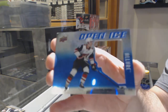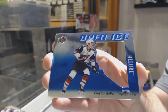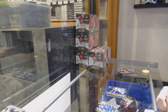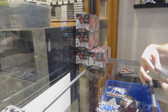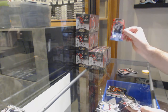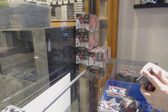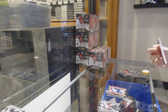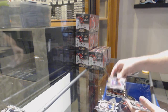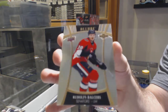We've got an Open Ice of Clayton Keller. Top 50 of Myers for the Flyers. Perico red die cut for the Blues. Base. Makar for the Avalanche — that's a short print, as you can see, no lines on the side. And that's Balcers for the Sens. Rookie of Jack Hughes for the Devils. And a white rainbow die cut of P.K. Subban for the Devils.